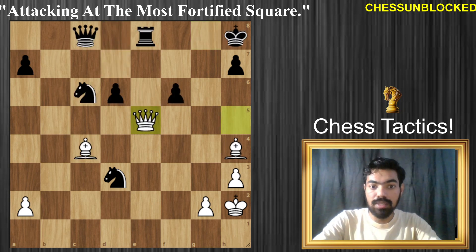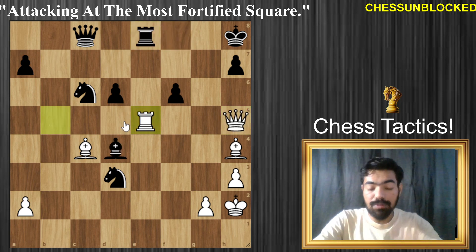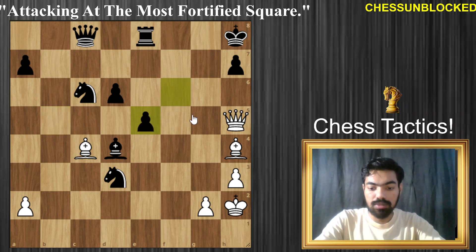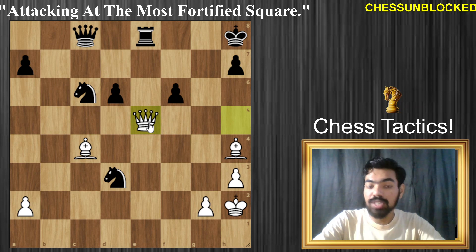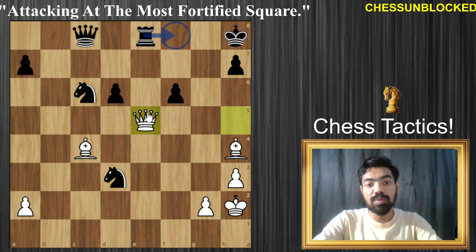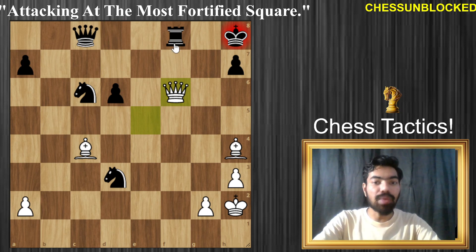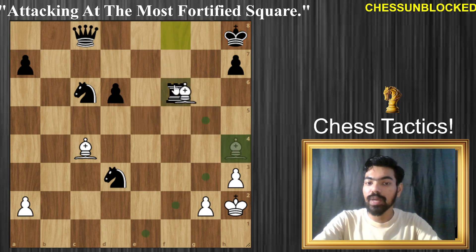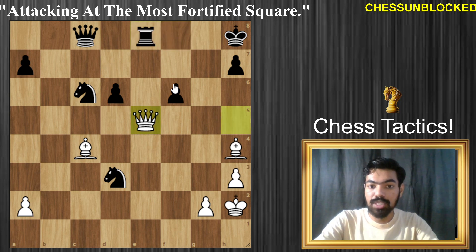Let's go back to queen to e5. What else can be done? Basically after bishop takes, queen takes e5 — there's not much that can be done. You can only play d5 which loses the game very quickly. Rook f8 also loses the game after bishop takes. I would prefer queen takes — you know it's always a good idea to give up the queen and checkmate. It's a cool way to finish the game. So the queen cannot be touched and the rook cannot be touched in the first place.